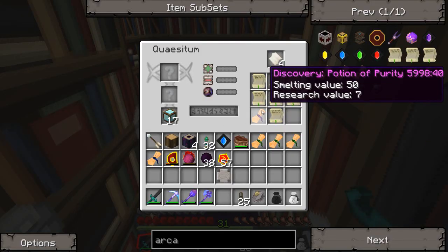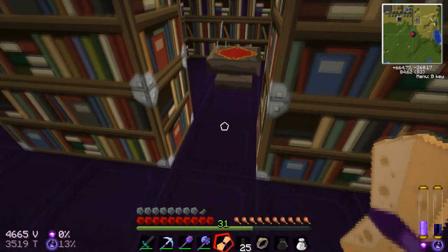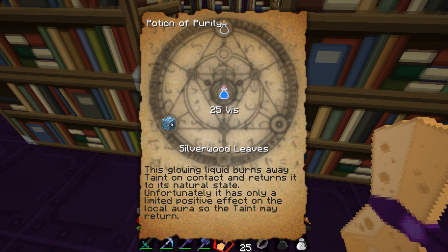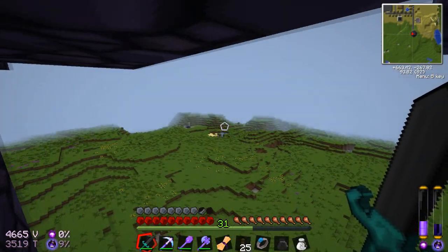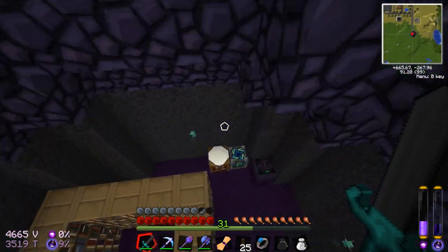I have this thing done. Potion of Purity — we'll go ahead and read this. So we need silverwood leaves and that'll give us a Potion of Purity. This glowing liquid burns away taint on contact or returns it to its natural state. Unfortunately, it only has a limited positive effect on the local aura so the taint may return.